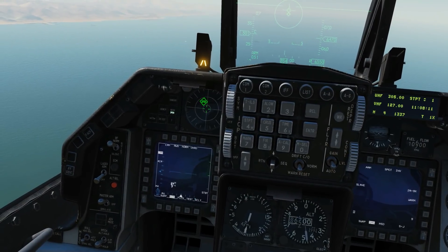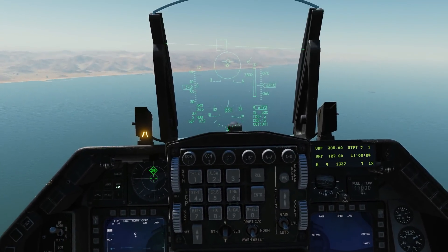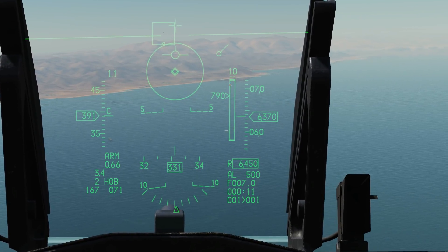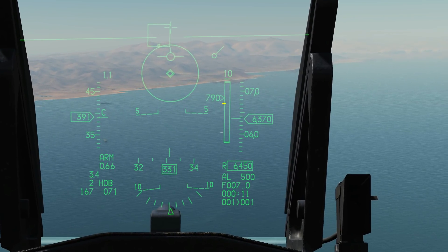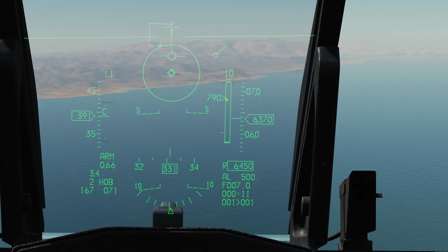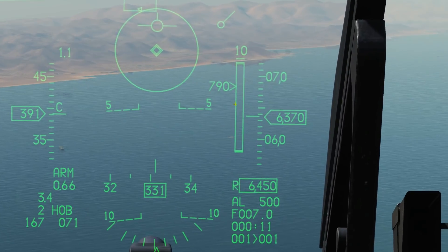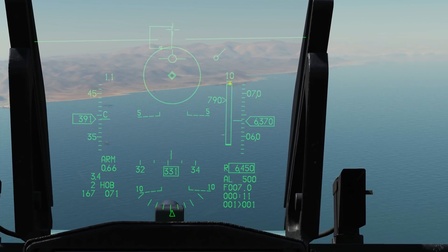To track the target I'm going to get an STT lock — if you want to know more about using the radar I've got separate videos on that. With this CRM radar track we now have new symbology: a DLZ (dynamic launch zone) showing a range scale from 10 miles to zero. The current range from us to the target is shown by the chevron — about seven miles. We can see down here a range calculated by the fire control radar of 7.08 nautical miles, and our master arm is on. There's also some ranging information to help knowing when to fire.